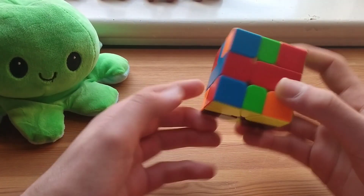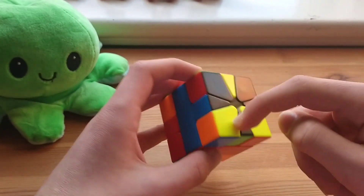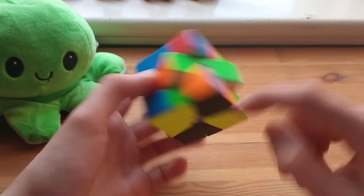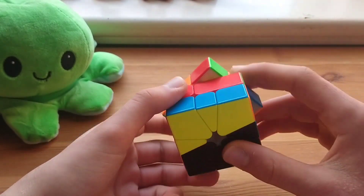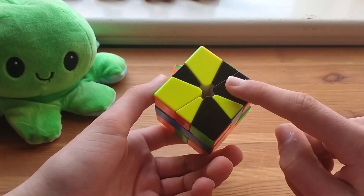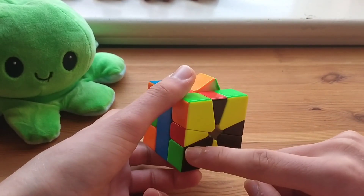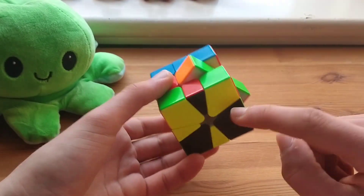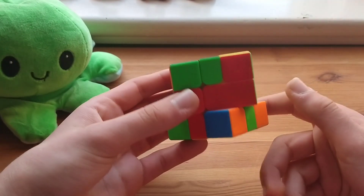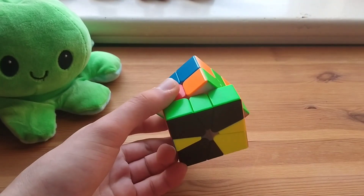Here we have corner in the back, edge here, and an opposite facing corner, so it makes kind of a line. I can bring this edge down like that to make the pair, and then bring this to the front and slice. Here I have a corner here, and then an edge-corner line — edge here, corner here facing the other way — so I would put this edge in the back and then bring this corner to the front so I can pair them up together, and then do negative five, one, slice.